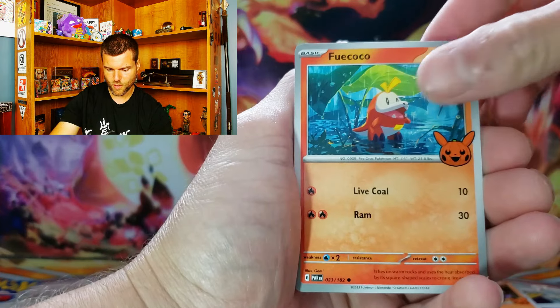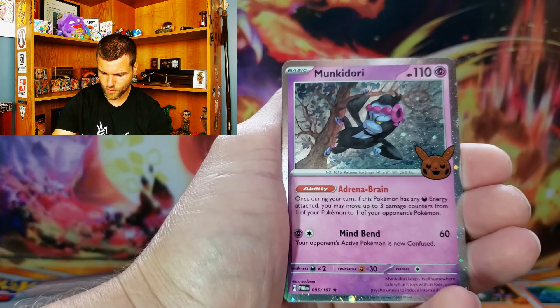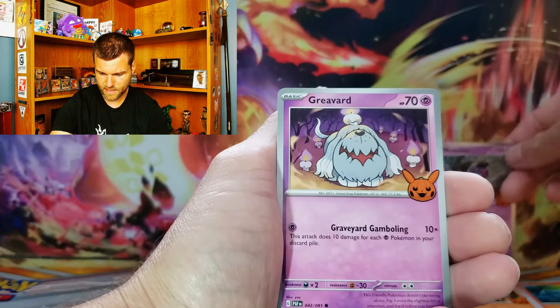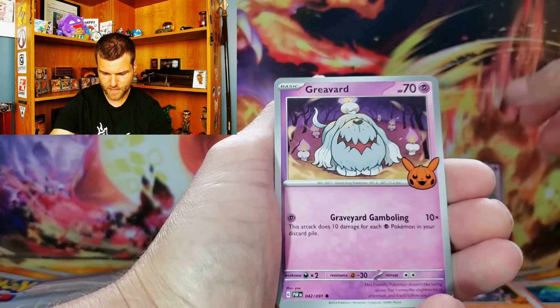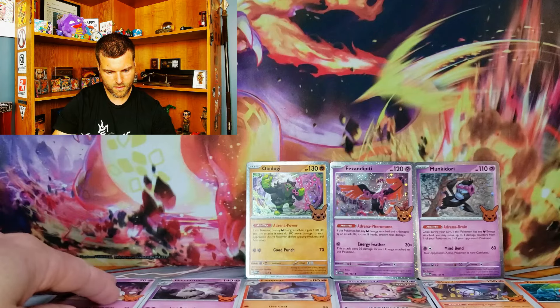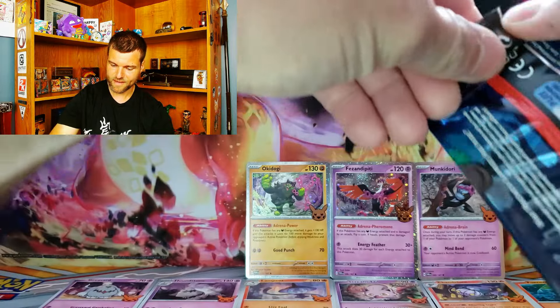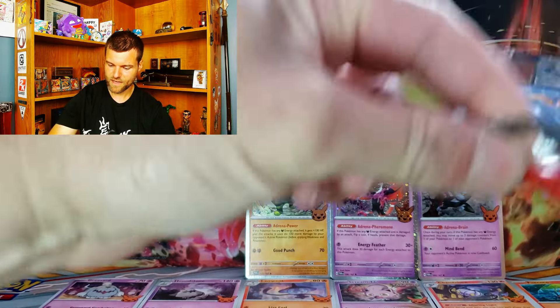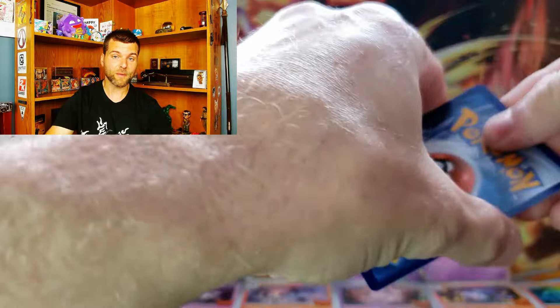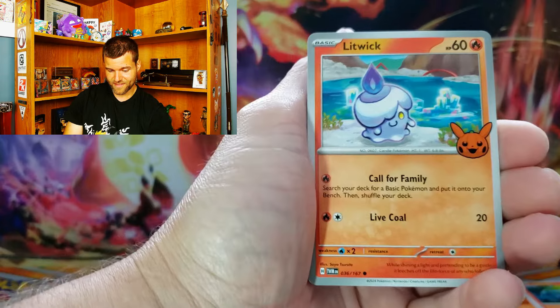So let's just keep going through. We've got Fuecoco, Munkidori — let's get Munkidori — and Greavard. We have that one? Nope. So we'll take Greavard. So far we have no duplicates. It's not bad. Yeah, it's a little different from the last video where we opened up the Heavy Hitters box, which was absolutely massive — we couldn't fit it on the screen. And then we've got this little baby box over here.